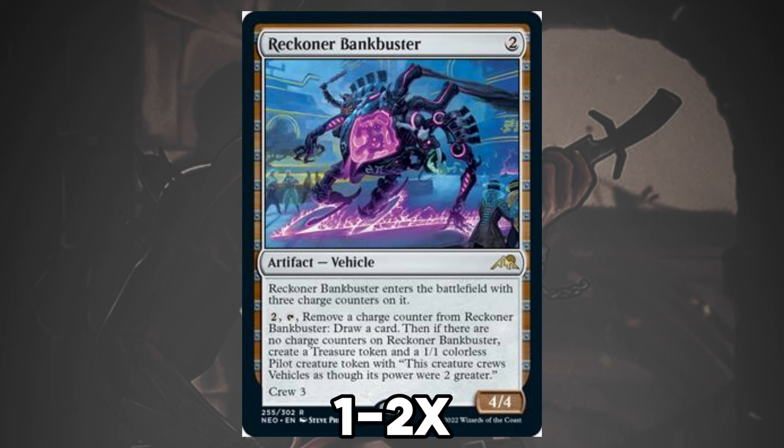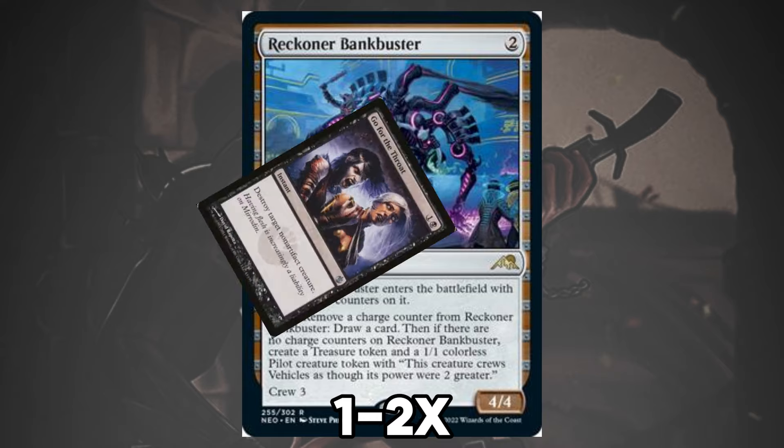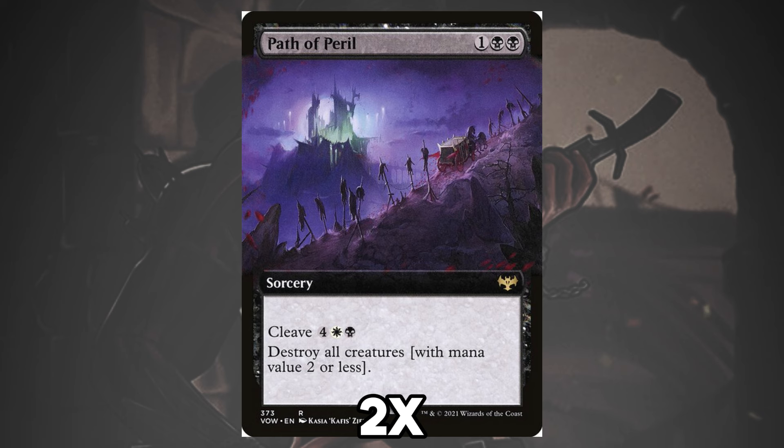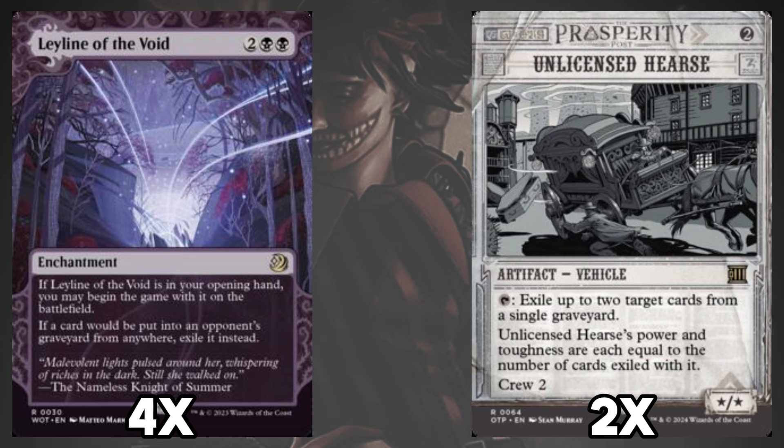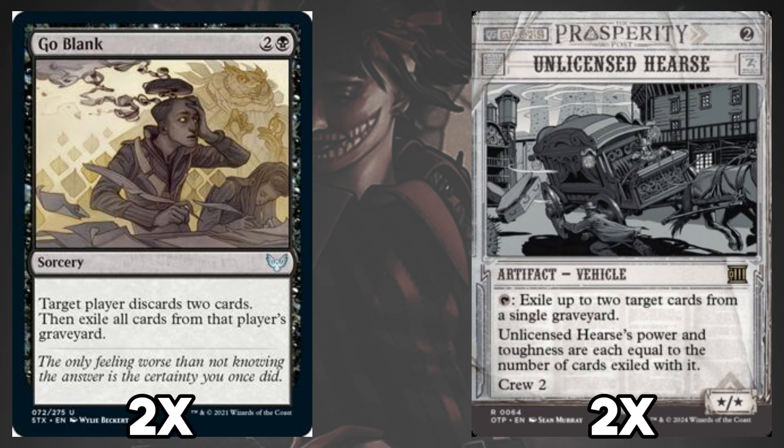For decks without Smuggler's Copter, Bankbuster turning into a 4-damage attacker shouldn't be undervalued when opponents lack artifact hate or non-Go for the Throat removal. Path to Exile is here to stop aggro decks regardless of how big their creatures get — since it cares about mana value instead of power or toughness, it's a house against Convoke, Heroic, and Prowess. Graveyard hate varies from deck to deck: some lists pack the full 4 copies of Leyline of the Void, others opt for 2 copies of Unlicensed Hearse, and Goblin Cratermaker also fills this role.